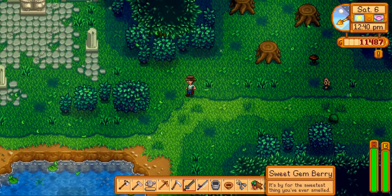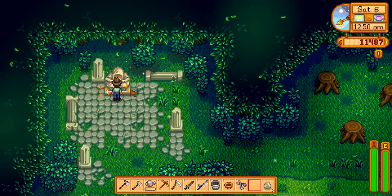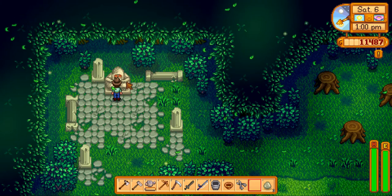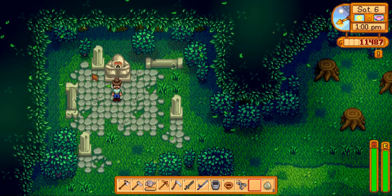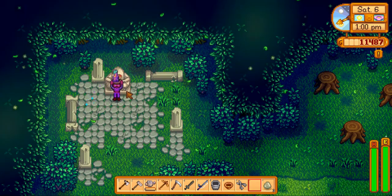Going over to the statue here, let's equip our sweet gem berry and give it to the statue. His eyes will turn red once you have gifted it to him, and then boom — star drop!